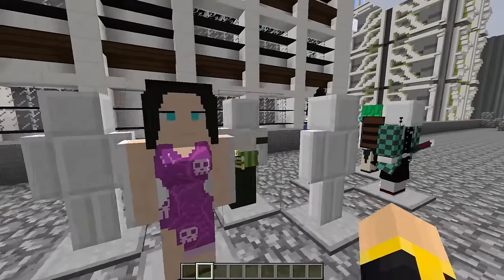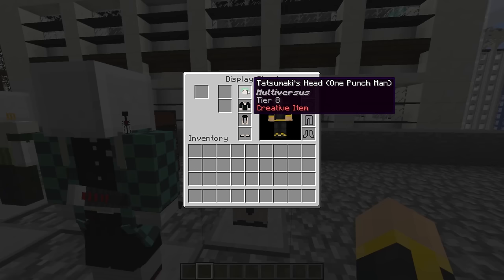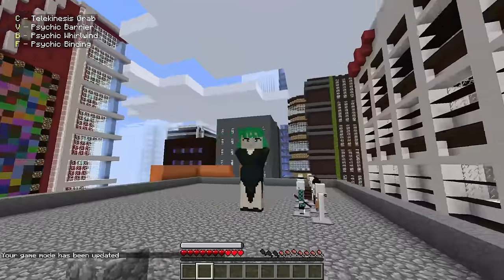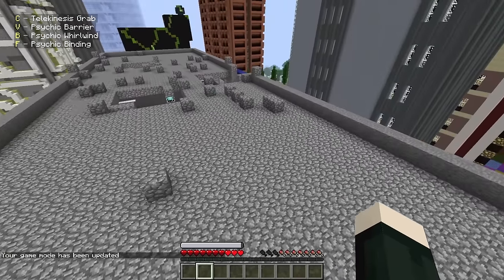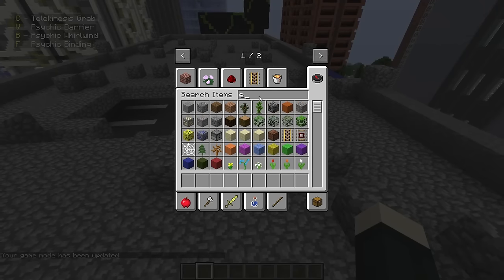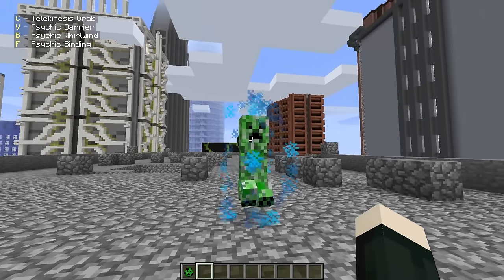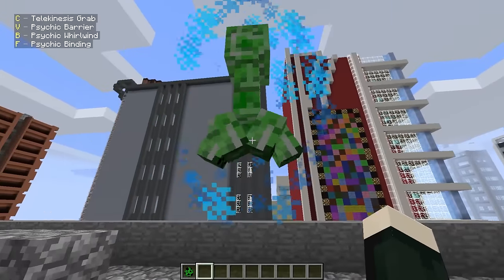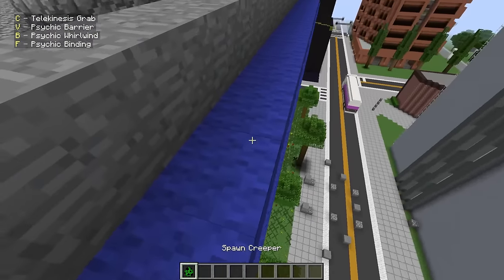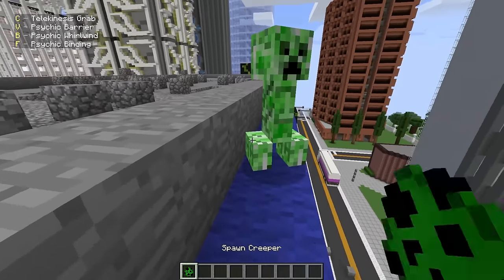Up next we have our final three characters: Naruto, Goku, and Tatsumaki from One Punch Man. Let's do Tatsumaki first — I'm expecting her to have a lot of abilities. In survival mode, first thing I need to see: can she fly? Yes, she can! And she puts her arms behind her back all badass — yes! Telekinesis Grab looks like it's for grabbing characters. Testing on a Creeper: yes, I can grab it and throw it — works like a charm! That is really cool.